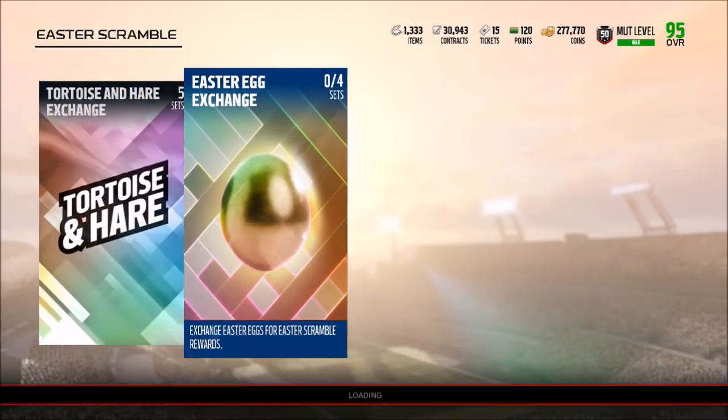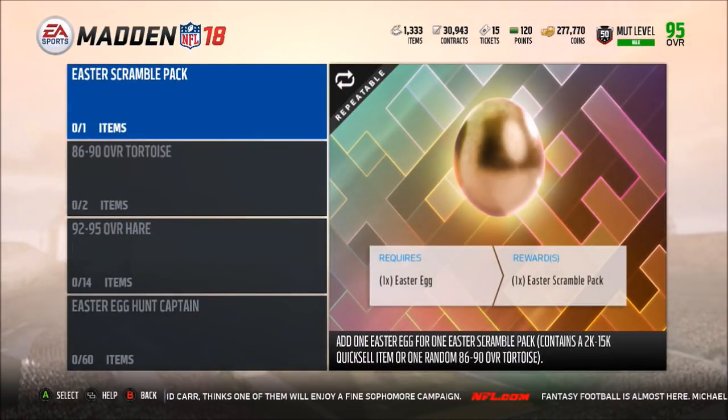Now if we take a look at the easter egg exchange set — I did one Easter Scramble pack yesterday just to see what was in it, and I got a 15,000 coin quicksell, so it's honestly not bad. If you end up getting the 86 to 90 tortoise, those go for about 11,000 coins each. If you throw all your easter eggs into the scramble pack set you might get some quicksells or a tortoise. If you put 20 in there, the pack odds for pulling tortoises are not the absolute best.